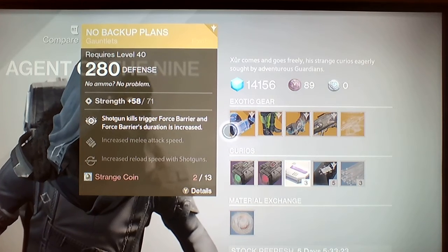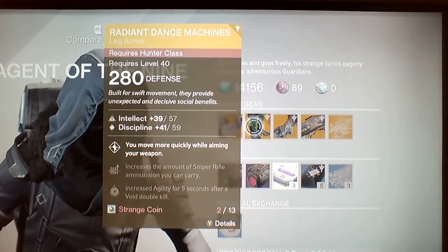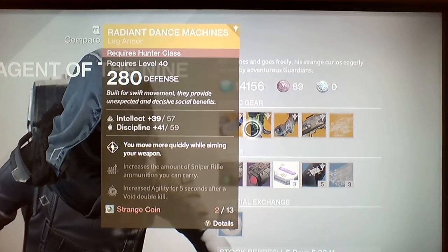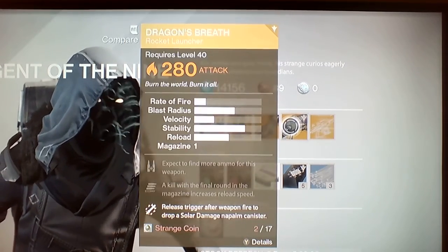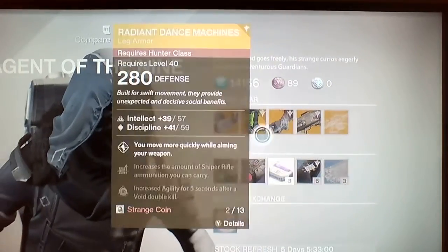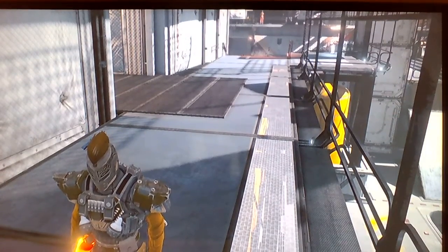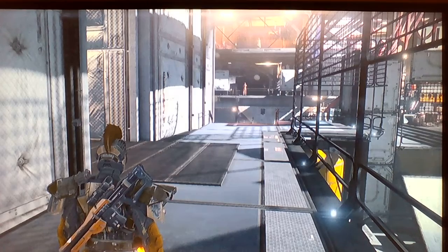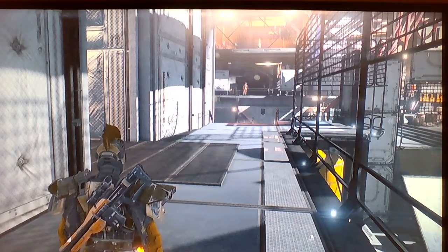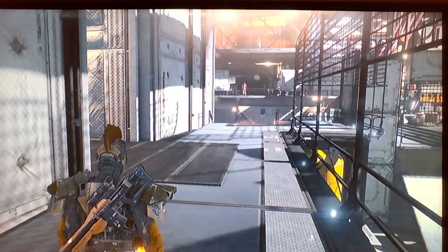Also there's a Legacy Engram primary. This is all for level 40 - I repeat, level 40. No Backup Plans is for titans, Radiant Dance Machines is for hunters, Impossible Machines is for warlocks - all level 40. Dragon's Breath is for anybody. Anyway, thank you guys for watching this episode of Destiny. I hope you find the exotics you need. See you guys later - peace out, hope you get your exotics!